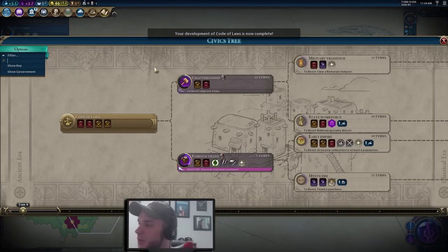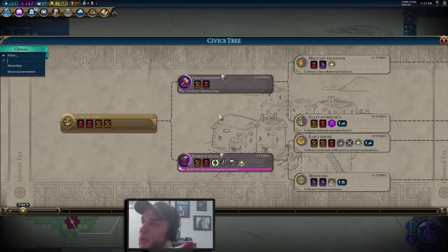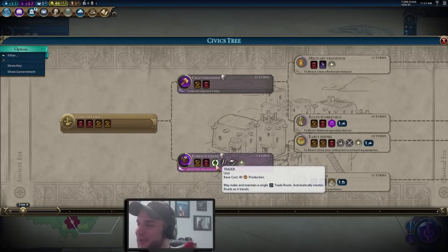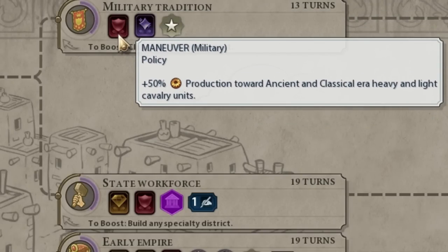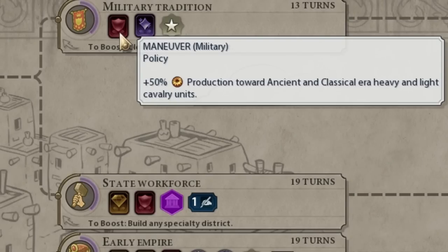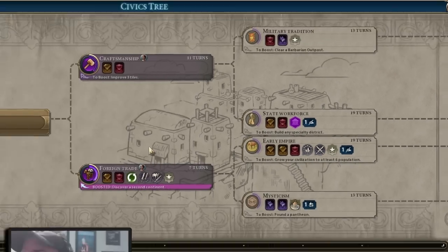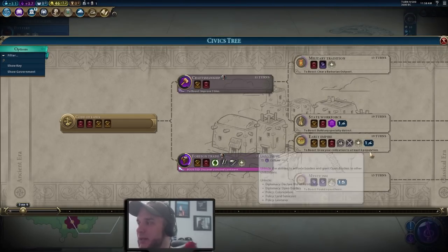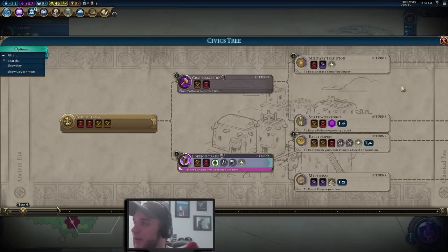We finished Code of Laws. Generally, whether you go Craftsmanship into State Workforce first, or Foreign Trade into Early Empire, depends on what you're looking to do. Playing as the Mongols, we're in a bit of a pickle — you want Foreign Trade to get a trader up for increased diplomatic visibility, but we also want Military Tradition to unlock Maneuver for plus 50% production towards ancient and classical era heavy and light cavalry units. Since we already got the boost towards Foreign Trade, we'll go towards Early Empire first to get the Colonization policy card, then work towards Military Tradition.